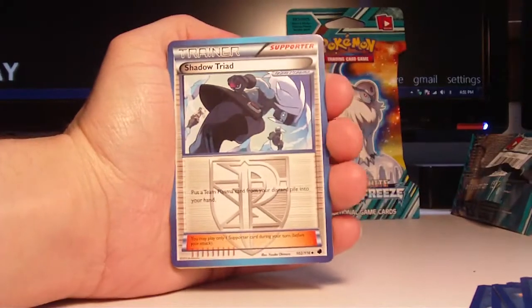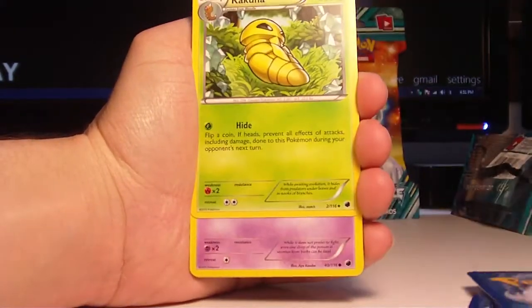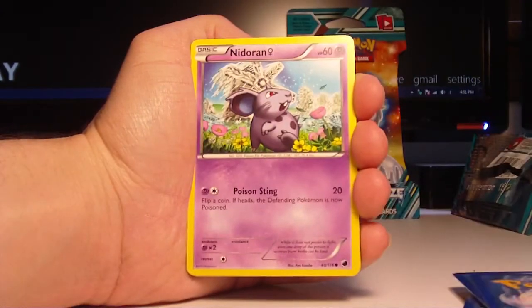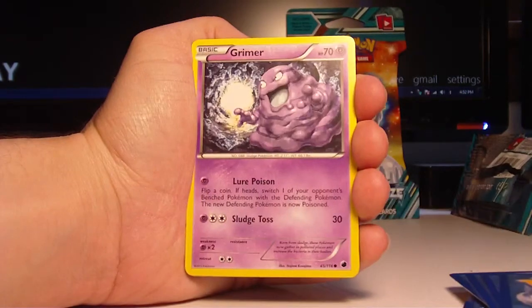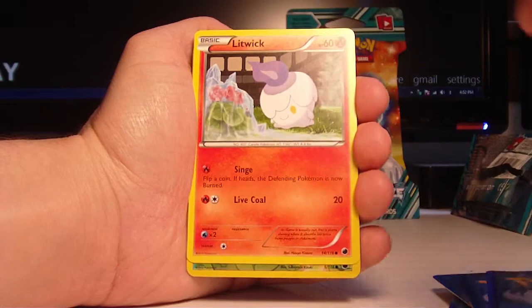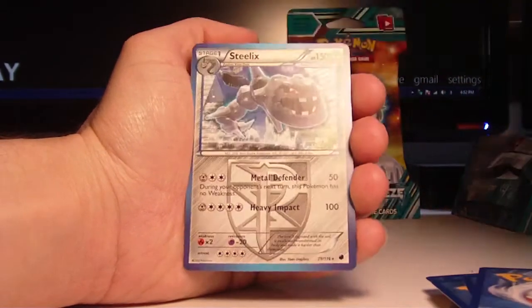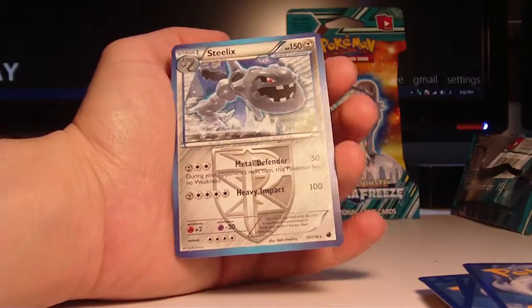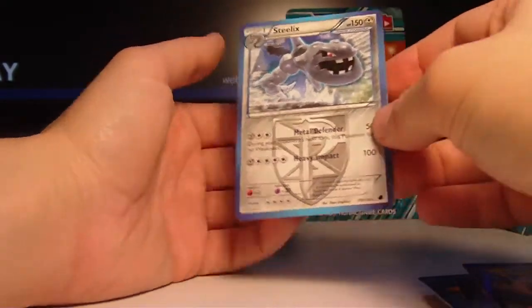Two, three. Shadow Triad, Nidorino, and Kakuna. The commons are Nidoran Female, Weedle, Lumpy Grimer, Yamask, and Litwick. The reverse is another Weedle, and the rare is a Steelix, which is good because I actually need that. So that's cool, I like that.